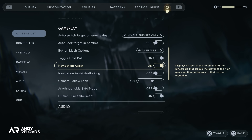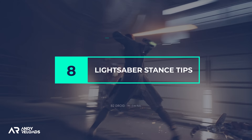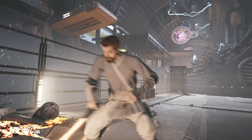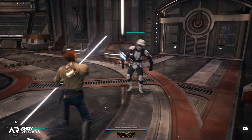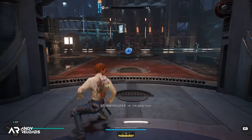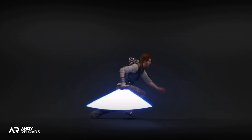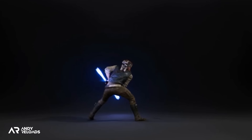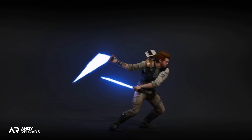Now for combat stances — there are five in this game, and you can only equip two at one time. You start with just two stances and need to unlock three more. The first is the single blade, a solid all-round option. The second is the double-bladed stance, strong for crowd control. The third is the dual wield saber stance, fantastic for damage output and one of my favorites, which unlocks within the first hour or so on Coruscant.